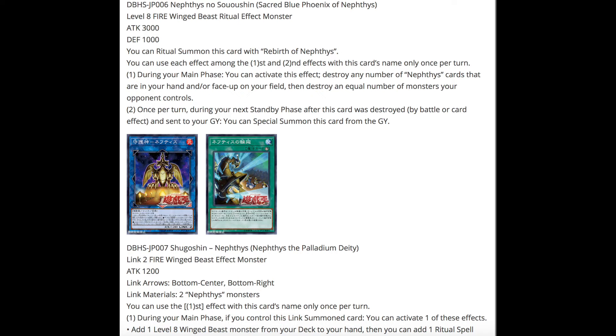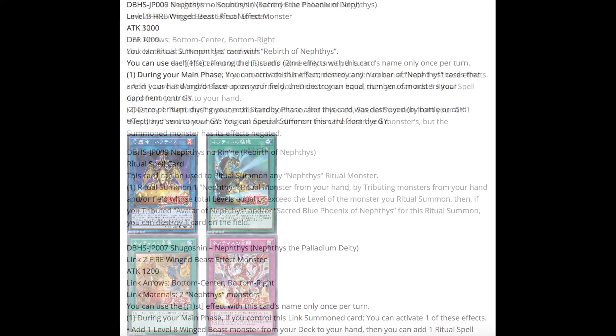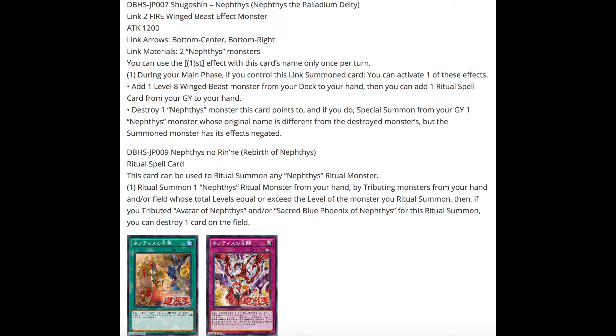The link monster is called Nephthys the Palladium Deity — a Link 2 fire winged beast effect monster with 1200 attack. Link arrows point down and to the bottom right. Link materials are two Nephthys monsters. The first effect is once per turn: during your main phase if you control this link summoned card, activate one of two effects — either add one level 8 winged beast monster from your deck to your hand and then add one ritual spell card from your graveyard to your hand; or destroy one Nephthys monster this card points to and special summon from your graveyard one Nephthys monster with a different original name, though the summoned monster has its effects negated.